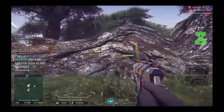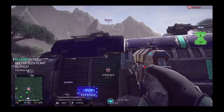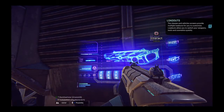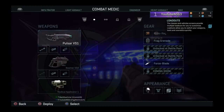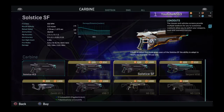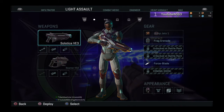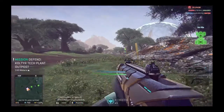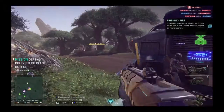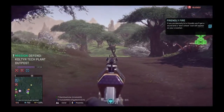When you go to instant action, you will spawn in a spawn jeep like this one. You can interact with it for Light Assault, Combat Medic, Engineer, and all the classes. I have no battle points right now. You earn credits by doing objectives, and you earn battle cash with real money.